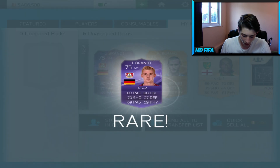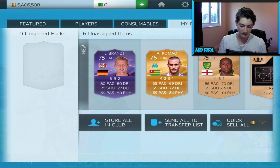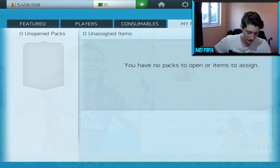We get the second purple card, and this one actually looks pretty sick - 80 pace, 80 dribbling. Brandt! He looks pretty sick, can't wait to try him out. Welcome to my club.